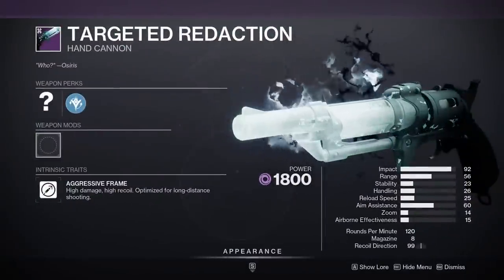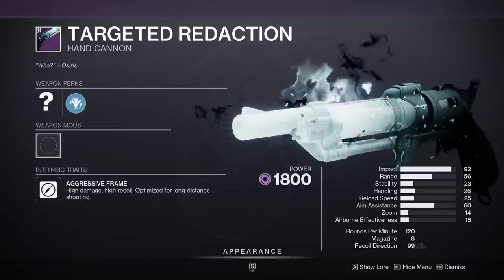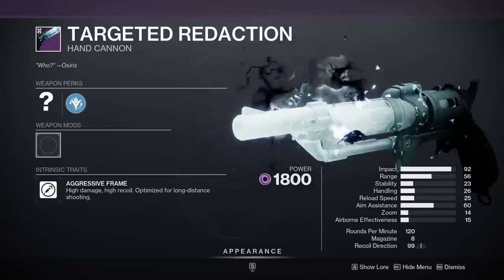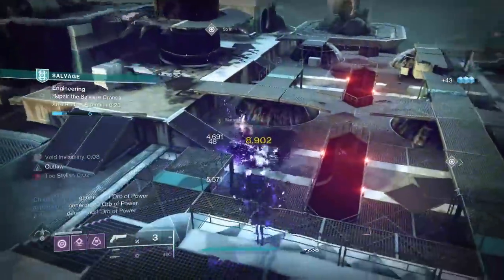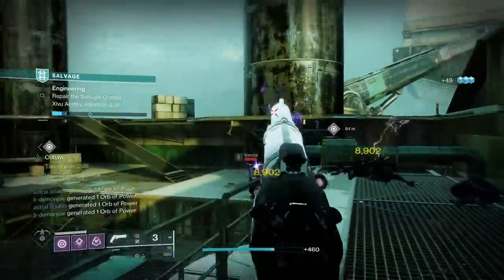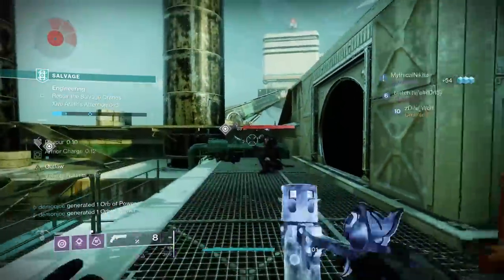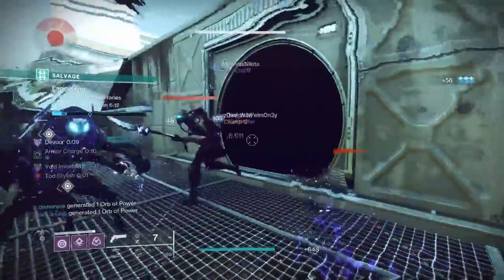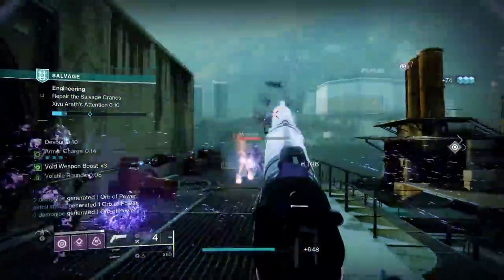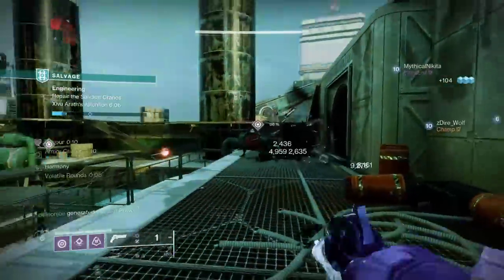Targeted Redaction. This hand cannon is modeled after the Spare Rations, but comes in the flavor of Void as an aggressive frame. In those two words right there, 'aggressive frame' kind of killed any sort of hype that I had for this weapon after I got my hands on it. We're currently in a PvE meta that doesn't really promote the usage of legendary hand cannons quite as much as it used to despite the recent buff, and with this being a 120, it definitely gets bogged down compared to its peers.